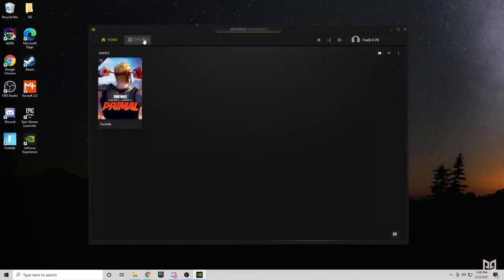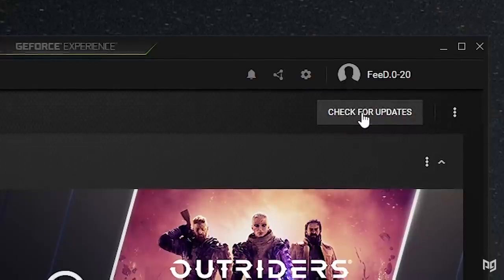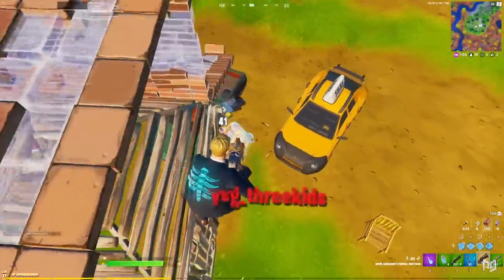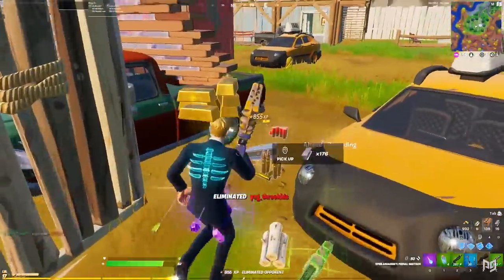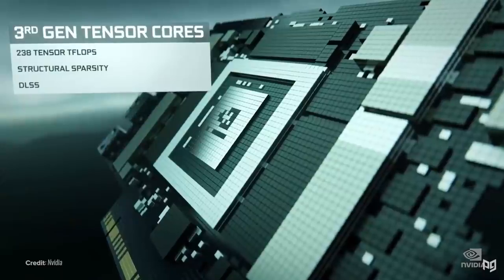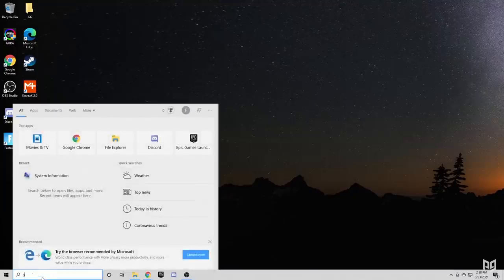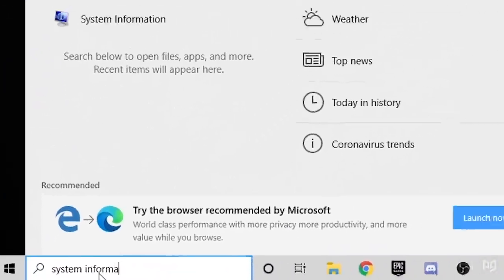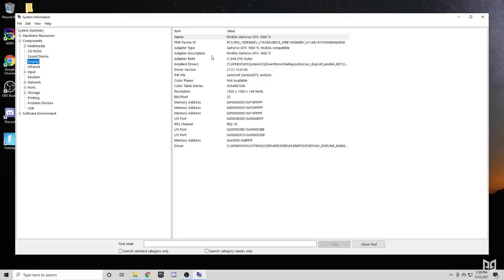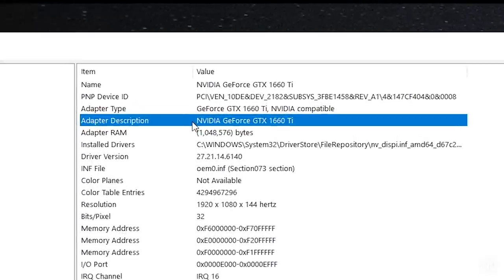The next tip is to simply check and update your drivers if you haven't done that in a while. First, check which graphics card you have — open Start, search for System Information, press it, expand Components, and click on Display. Go to adapter description to see which GPU you have. If you have an Nvidia graphics card, download GeForce Experience. Once it's installed, open it up, go to Drivers located next to Home in the top left, and if there are any new drivers available, press Download.